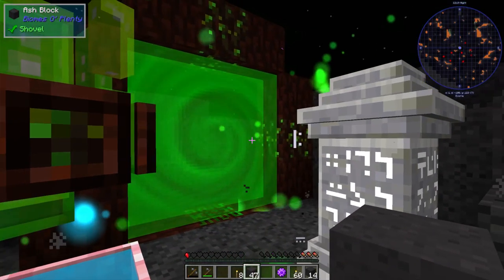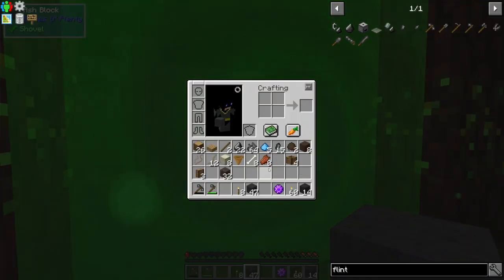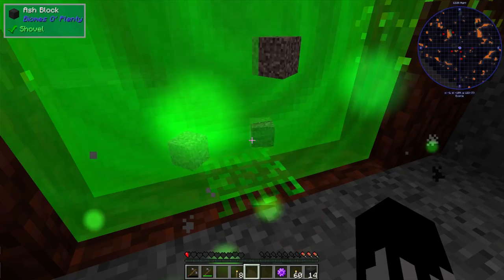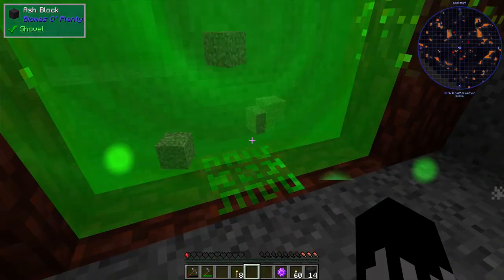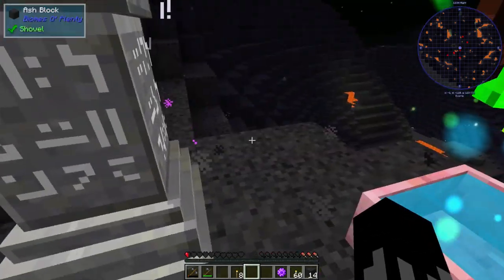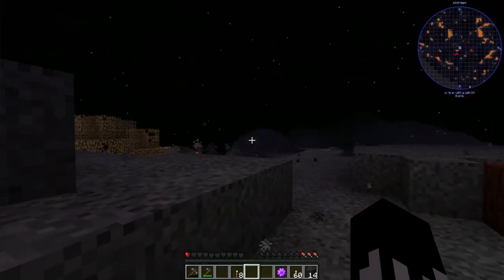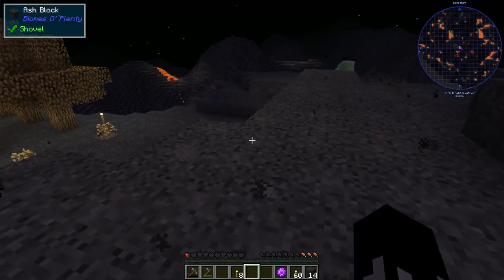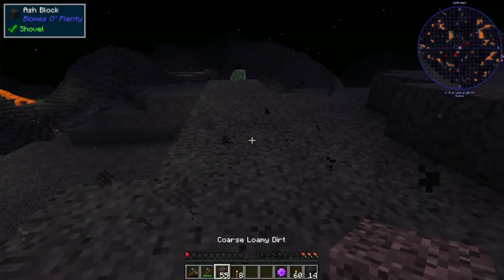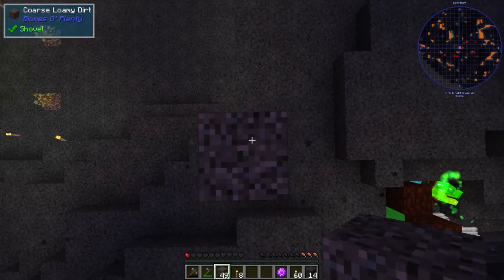We are back at the portal. Let's throw the basalt inside and we get loamy dirt. Let's make some things out of it - pile up the dirt and search for mud.